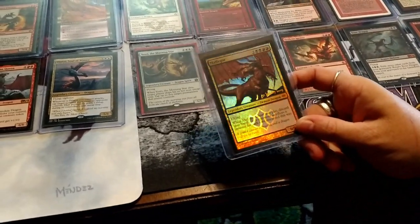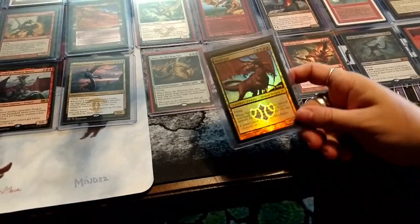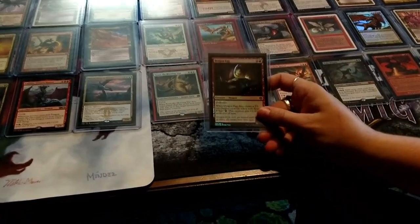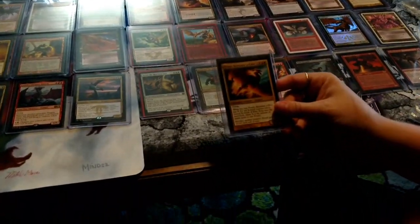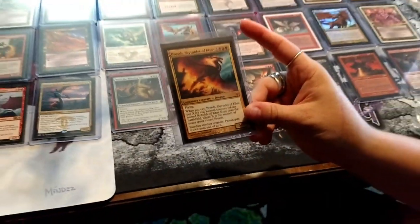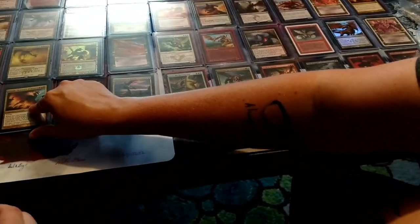Malfegor — this is the pre-release art, very pretty. Malfegor's awesome. Foil Dragon Egg — we were just talking about Dragon Egg! I love Dragon Egg.